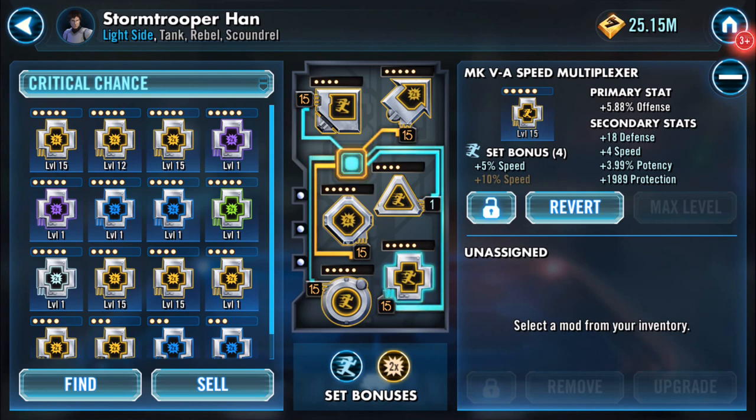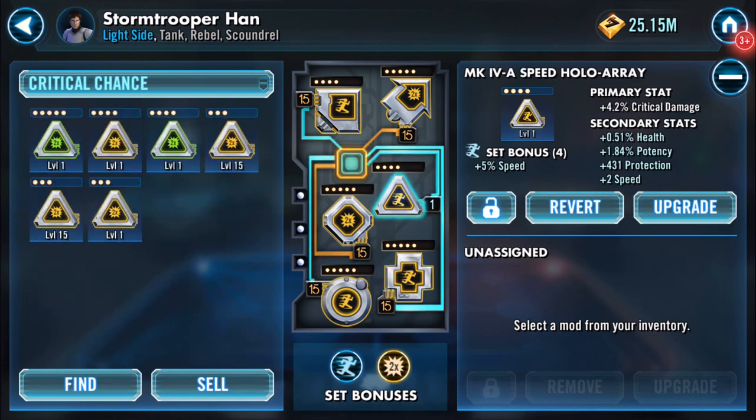This was the one that was on the screen as we started — this was a Mark 5 mod, so I could see all four secondary stats. The speed didn't change once, but it's got a ton of protection — nearly 2,000 protection — and defense on an offense mod with 0.01% less than four additional four percent potency. I'm liking that mod.